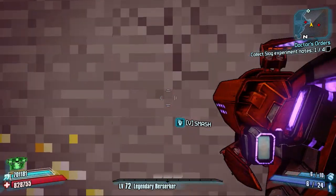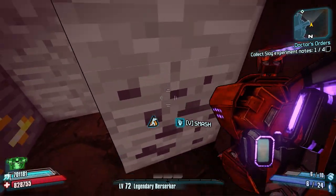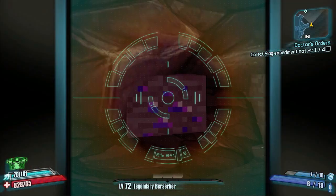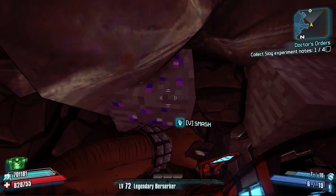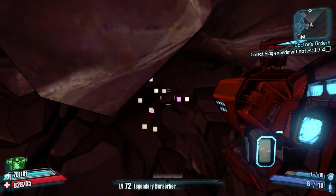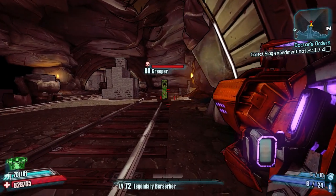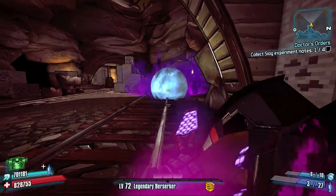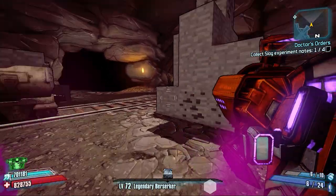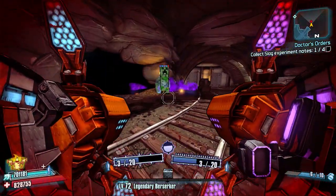Once through, you'll be greeted by different blocks: the black-textured ones are Minecraft coal blocks that give you ammo, the gold ones represent gold ore but drop money in Borderlands, and the purple-textured iridium blocks drop iridium when punched. Further in you'll find creepers, which behave exactly as they do in Minecraft — get too close and they explode, so your best bet is to shoot them from a distance.